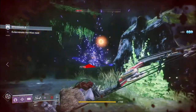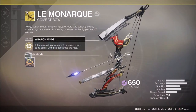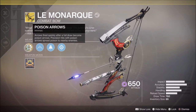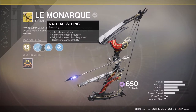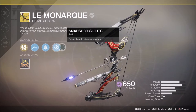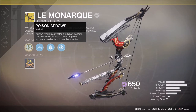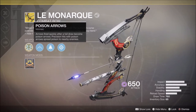Onto the weapon review, as I was one of the lucky few to actually get this weapon. It has poison arrows — arrows fired quickly after a full draw become poisonous arrows, and precision hits with the poison arrows spread poison to nearby enemies. It also has natural string for increased accuracy, handling, and stability; compact arrow shaft with increased capacity; and snapshot sights for faster aim.